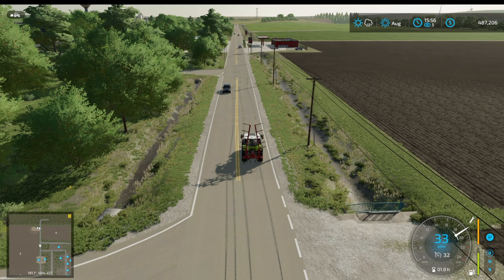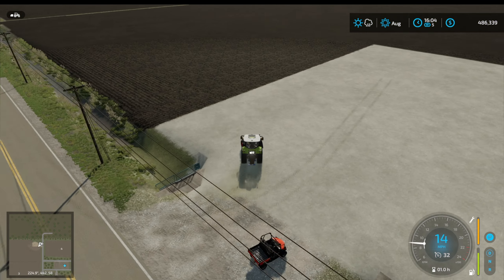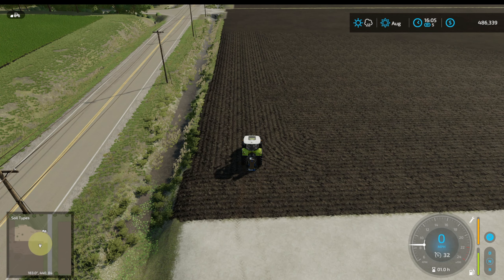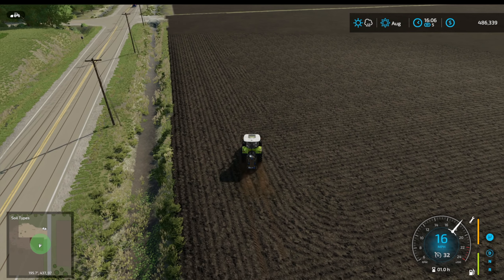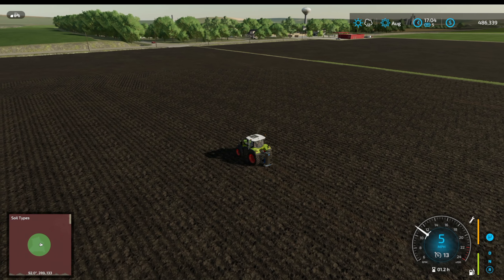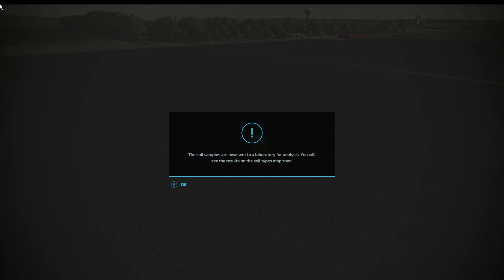I'll see you when we're back at the field with the Scout. I know this is going to take a lot longer, but I really need not to spend so much money. Yes, it's working - that's very good. I'm going to go all over the field. I won't do a fast forward on this because I've probably done quite a few in this episode so far. I'll just go all over the field and I'll see you when I'm finished. What do you think this American soil is made of? I hope it's something good. The last time I analysed a field on a different map it was all silty clay. Soil samples - we've sent them off.